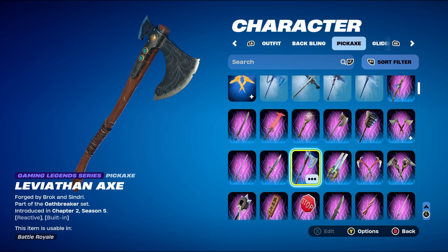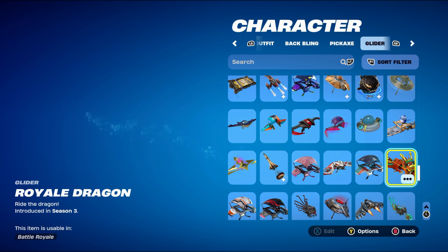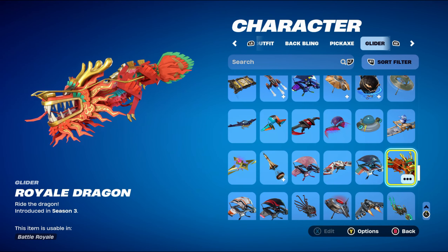It's a very nice gaming collab pickaxe — it's Kratos' pickaxe. He hasn't came back in over 1,200 days now, so hopefully he does come back soon. The glider I'm using for all combos is the Royale Dragon, introduced in Chapter 1 Season 3. This can be bought in the item shop — it's about a 2,000 V-Buck glider, but I got it in a bundle. It works very nicely just for the colour scheme and goes very nicely with the skin.